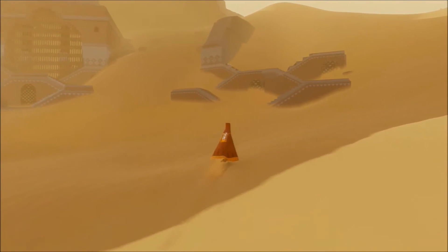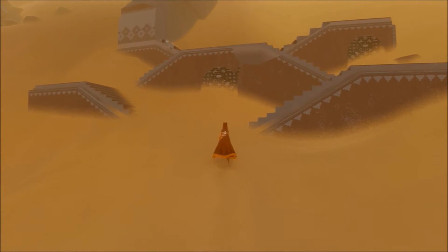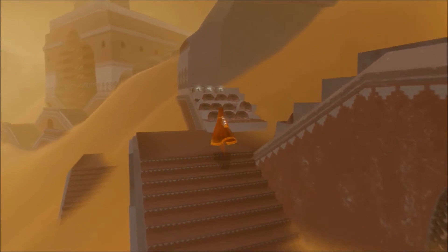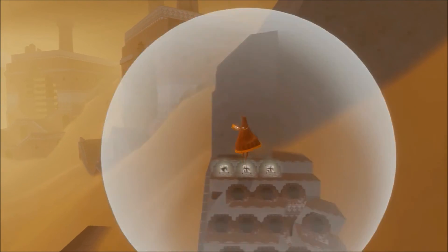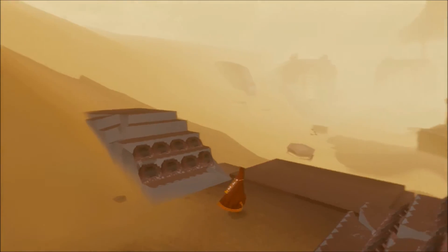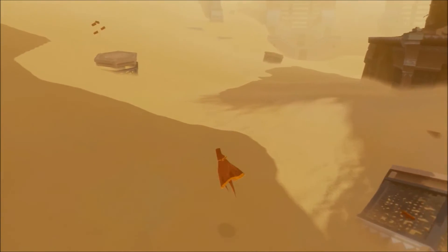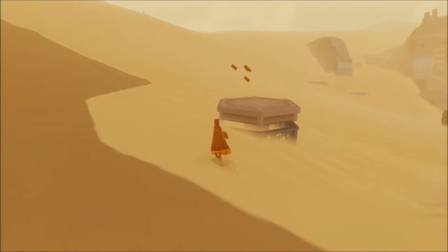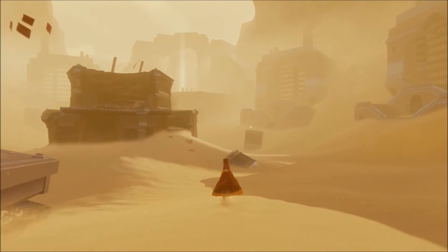There's something glowing up there — I can see it. I'll just go up these stairs. Nothing happened, so I don't know what that is. I need to get my gliding ability back to go and collect that glowy thing, whatever it is.